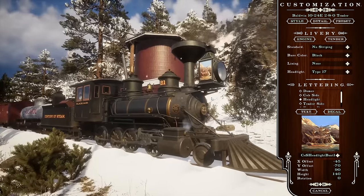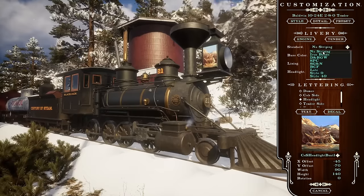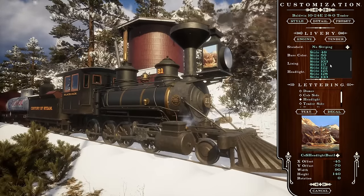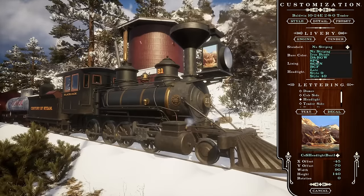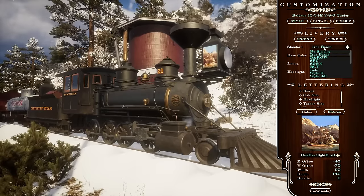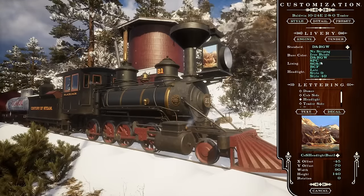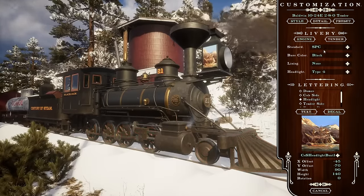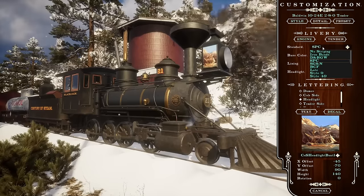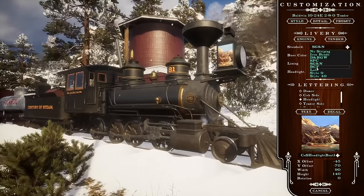That already looks pretty cool. I am far from a Baldwin styles expert - what should we do next? You've got this beautiful headlight, I think we need some striping to go with it. Go up to your standard at the top - no striping - oh yeah, we've got plenty of options, most of them being the scary Baldwin styles. You've got all your Baldwin styles at the top, plus a number of non-striping options. Iron bands goes to iron boiler bands. There are standards for Rio Grande Western with all the funky red - this is the Utah Rio Grande Western - or SPC with black painted rods.